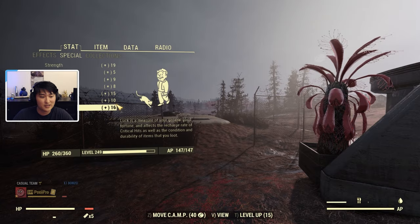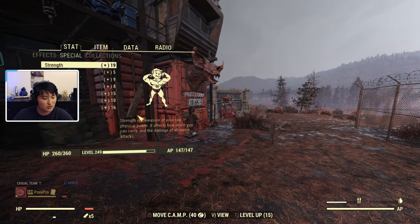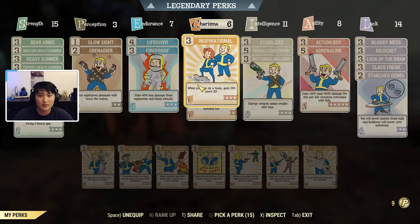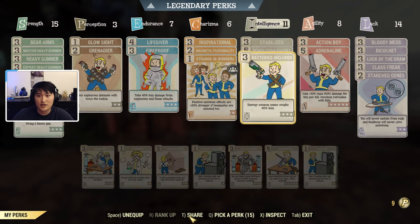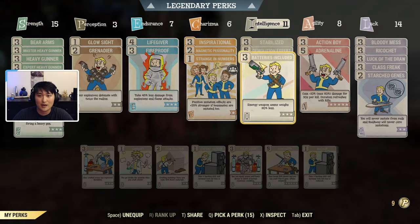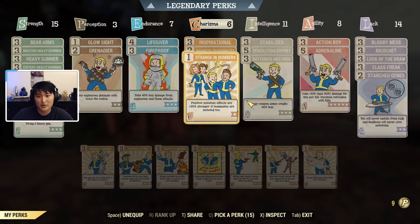I'll show you how to share perk cards on a team. You can see the number on my name because I'm sharing a perk card. Go to your perk card menu, go to the Charisma tree, and at the bottom you'll see the Share option. For a 3-point perk card you need 3 Charisma per perk point — so 9 Charisma total. With 6 Charisma I can share a 2-point card like Grenadier. I personally like to share Strange in Numbers since most people are mutated.